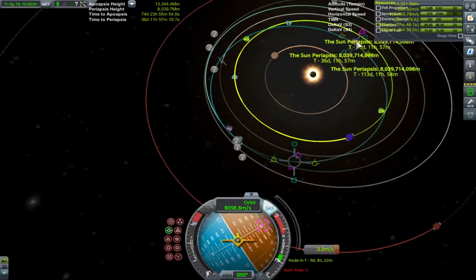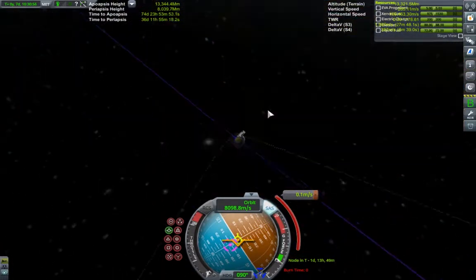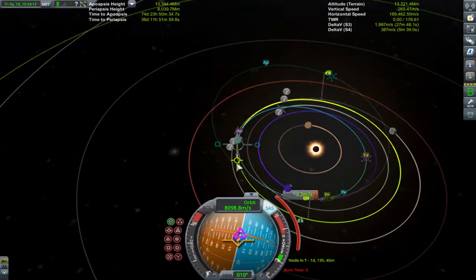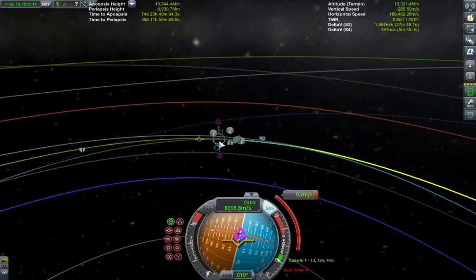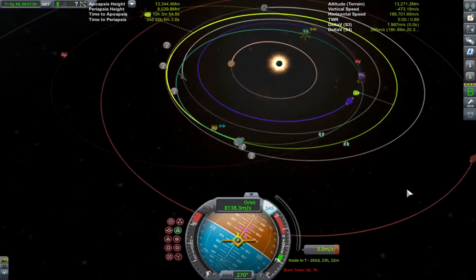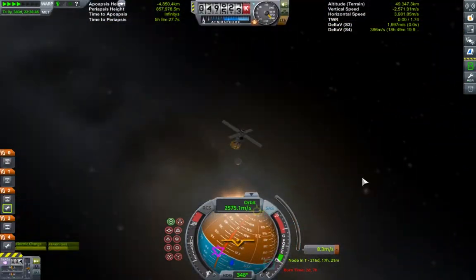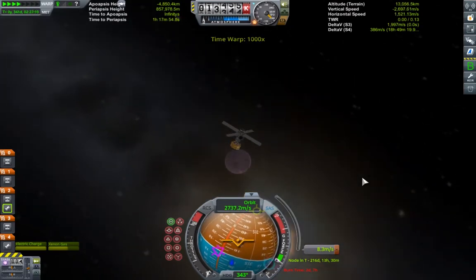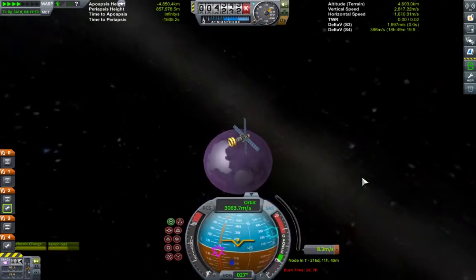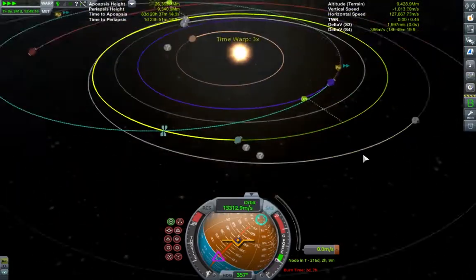To get to Tylo, I use the Kerbin-Eve-Kerbin-Kerbin gravity assist route, meaning that instead of heading directly to the outer system, we first send the craft inwards so that we can use Eve's gravity to slingshot us into a higher orbit of Kerbin, followed by a couple of passes by Kerbin which will boost the craft all the way up to Jool's orbit. As you might have noticed, this mission forgoes any luxury, and so too does it require Valentina, our pilot, to sit very patiently indeed.